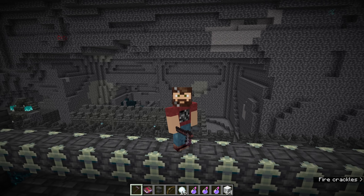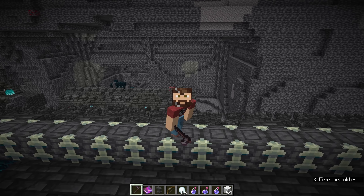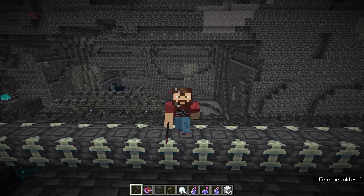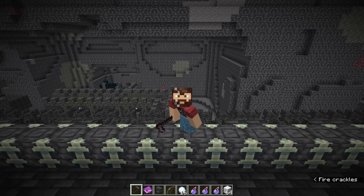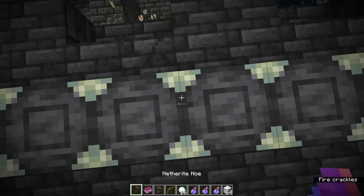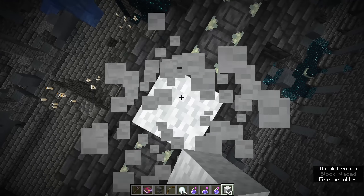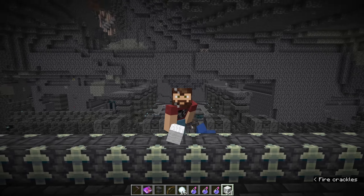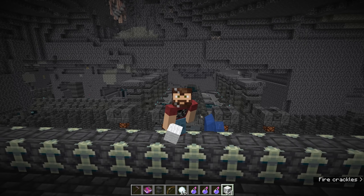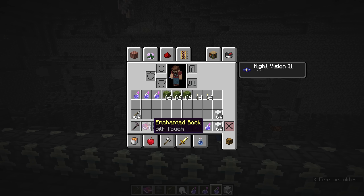That's like 4,365 blocks away — you would never find this just by exploring; it'd be impossible. Or you could do slash locate ancient city. We have an ancient city 2,080 blocks away, but the deep dark is 4,365 blocks away. We're very early in the experimental snapshots, so I'm not quite sure why those two are different, and I'm going to report it to let them know that I don't think it's supposed to work that way.